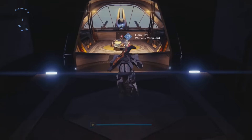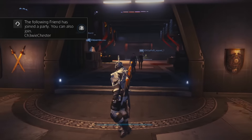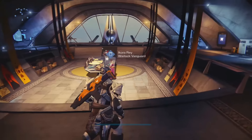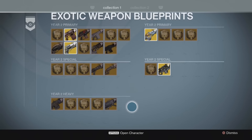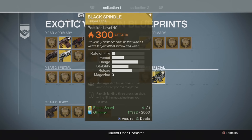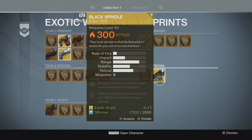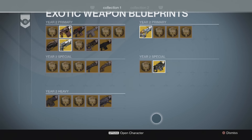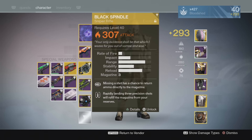So I would personally recommend going and getting the second Black Spindle and infusing it now. Just go and do it and then level it up. To get your second Black Spindle, head to the tower, come down here to the Hall of Guardians, into the Exotic Weapon Blueprints Kiosk, and then here is a 300 attack Black Spindle that you can buy. It's one Exotic Shard and 2,500 Glimmer — not a massive sacrifice given what you're going to be saving. Buy that, and then infuse it using your 310 attack Black Spindle, and you'll get one at 307.